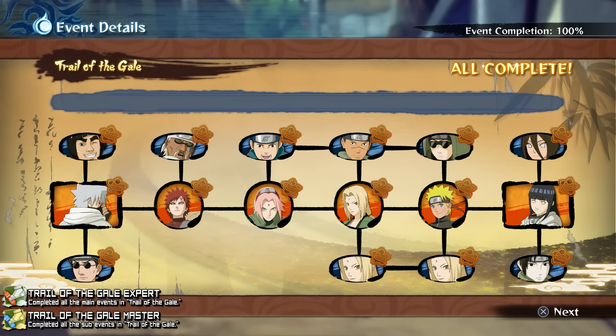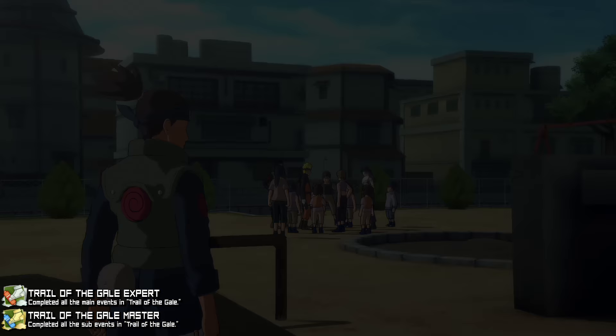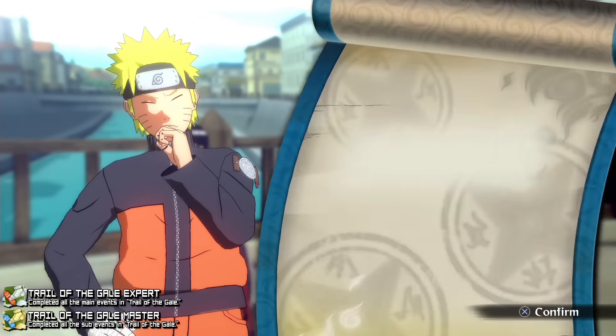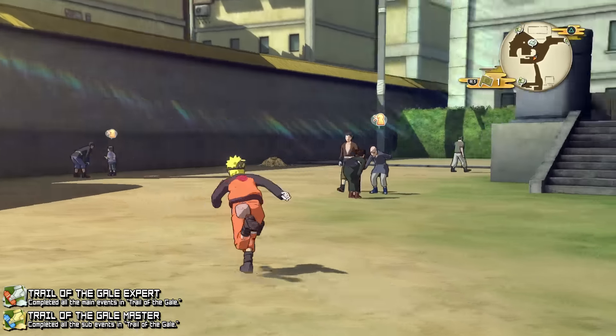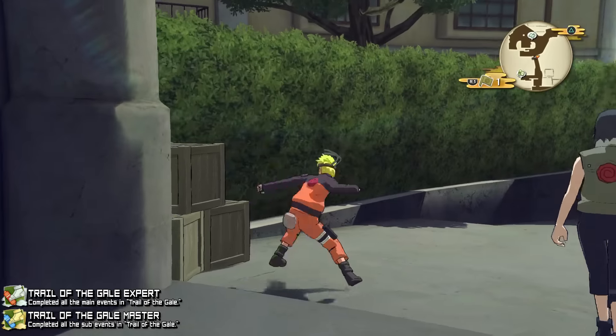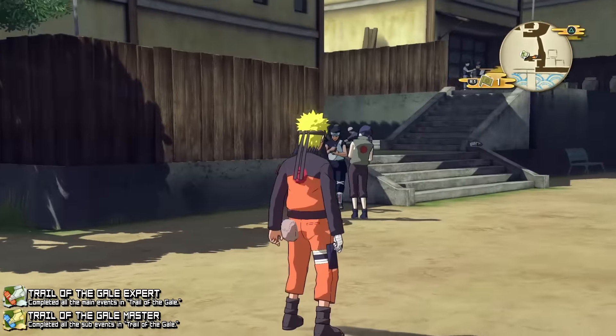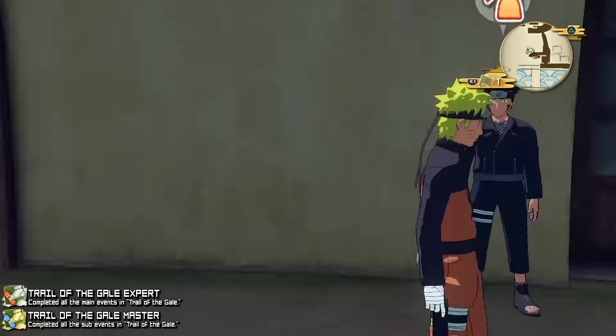'Trail of the Gale Master' requires you to complete all the sub events — the blue ones at the top and bottom in event details. There are at least three you should keep in mind throughout. Guy's Quest requires you to travel the world fighting 10 different challenges — hot-blooded ninjas where the odds are stacked against you. Ebisu Sensei has a list of 50 ninja tasks, but you only need to complete 15. These involve helping people, destroying pots, boxes, leaves, and posters, and taking steps in the open world. Destroy everything you see and keep an eye out for destructible objects — by the time you finish other missions, the remaining task count won't be very high.